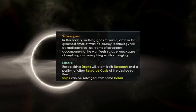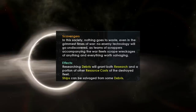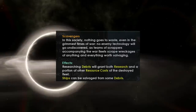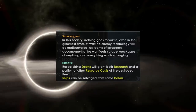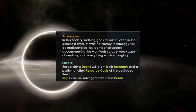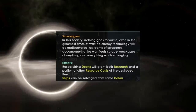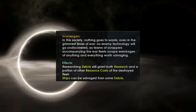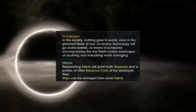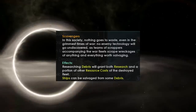Scavengers is a very interesting new civic. Basically, there is now a policy in place where you can choose when you scavenge or research debris whether you want research from that or other resources. Those resources might be alloys, or they might even be an entire ship if you have this civic specifically. That means if an enemy comes and attacks you, you could actually use it to grow your economy and possibly even build more ships to throw back at that enemy, making this quite an interesting civic.